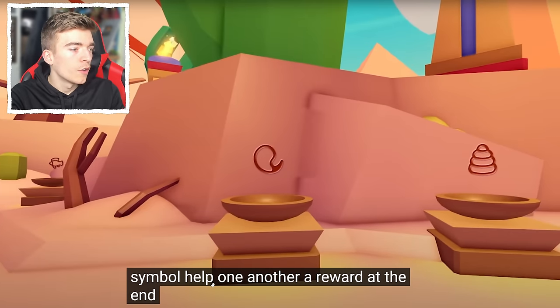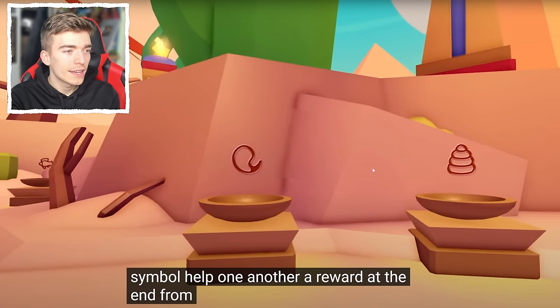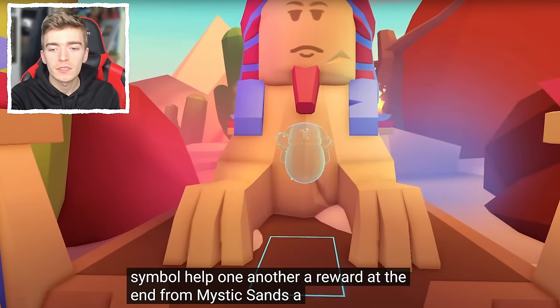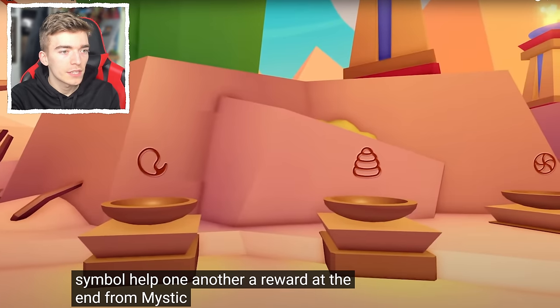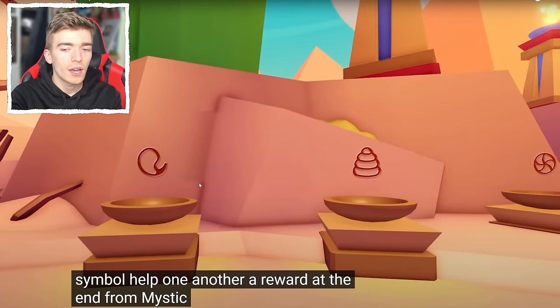It says 'help one another, a reward at the end.' We can see there are a lot of little bowls with different symbols on them. In the background there's a bowl with a fish symbol, then a mysterious symbol, one that looks like a bit of honey, and there's a bonus one on the far right which looks like a little beach ball. So there is a minimum of four different symbols, meaning there are four sculptures you have to connect together to uncover the secret reward.